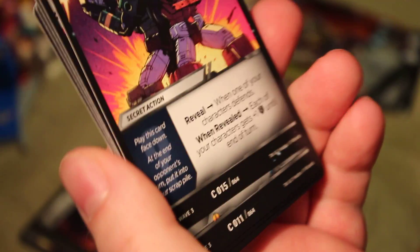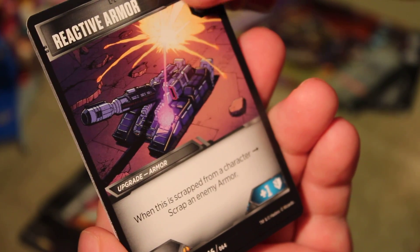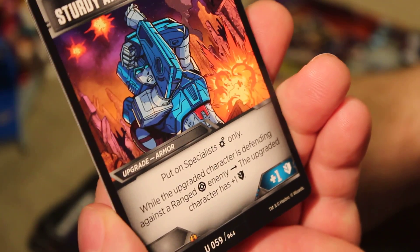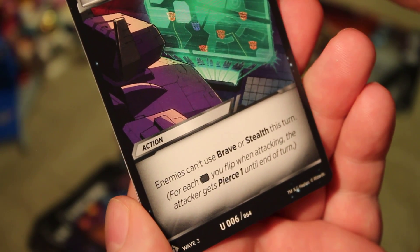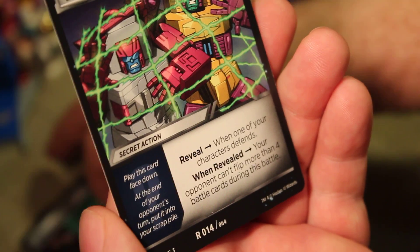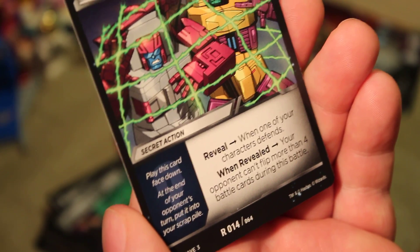On the front of pack five we have yet another Defensive Formation — I've got a lot of those today. Combat Dagger, which I've gotten before. Reactive Armor: when scrapped from a character, scrap an enemy upgrade. Sturdy Armor, uncommon: put on a specialist only; while the upgraded character is defending against a ranged enemy, the upgraded character has plus one defense. Battlefield Skin: enemies can't use brave or stealth this turn — that is a good card. And Dampening Field, another rare secret action: reveal when one of your characters defends; when revealed, your opponent can't flip more than four battle cards during this battle — I like that card too.